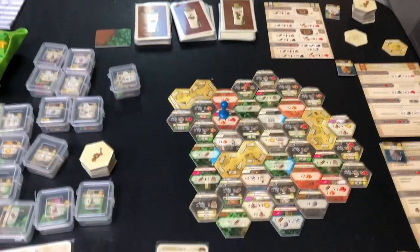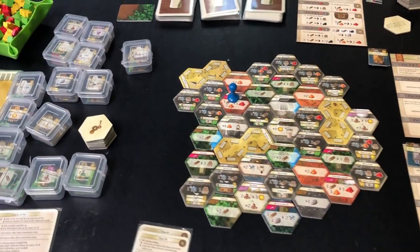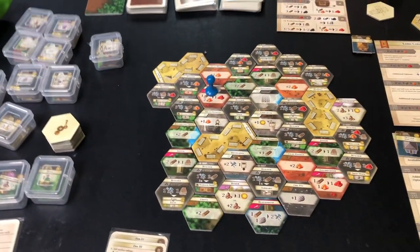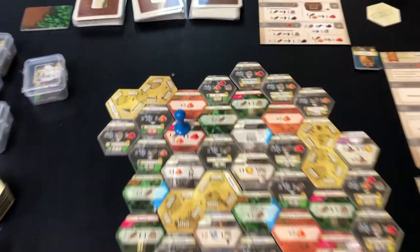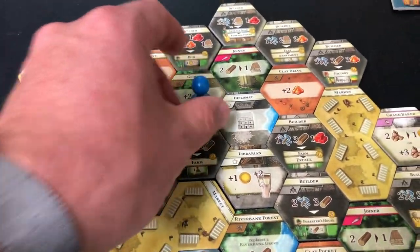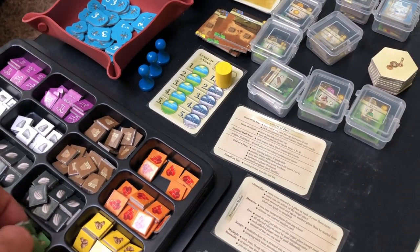That was three turns: one, two, three, done. Now I would move my pawn and take another three turns. Let's say I want to build the pub — I'm still missing some boards, so I've got to generate those. I'll go over here and take two wood — probably lumber, not boards, but you get what I'm saying. I have to have a space to store them, and I still have two spots over here, so we're good.